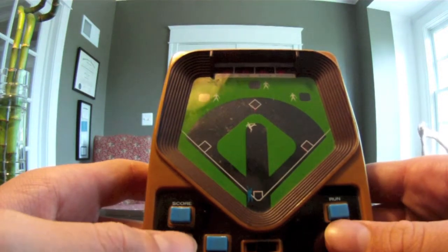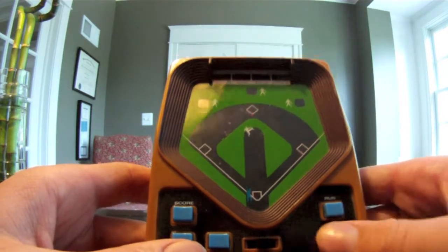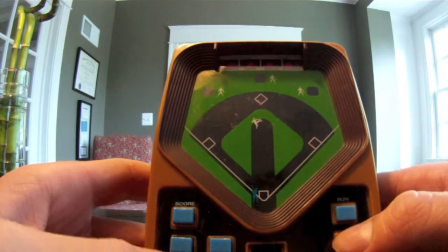Once it gets over home plate, you'll press the orange button, which is the hit button. Try and hit it out for a home run, but what's more likely to happen is you'll hit it to the infield or the outfield, and just try to get to first base.